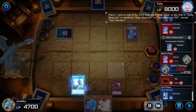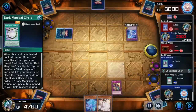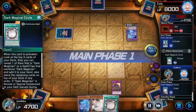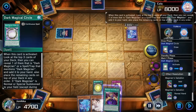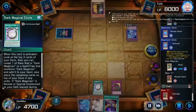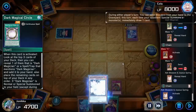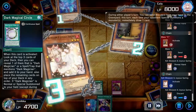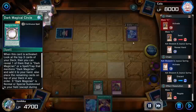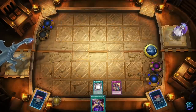My opponent set one monster face down in defense position. I got Dark Magical Circle and Soul Servant just so I can banish that T-elements monster. I got Magician Salvation, found it with Dark Magical Circle, then used Magician Souls to send Dark Magician from my deck to the graveyard. My opponent used Maxi so I used Ash Blossom, and I banished the fusion with Dark Magical Circle and attacked the face down.